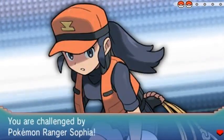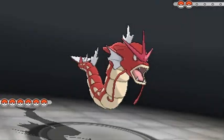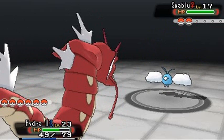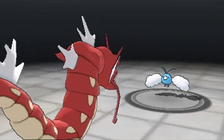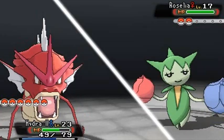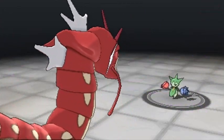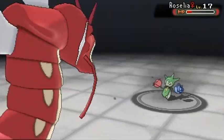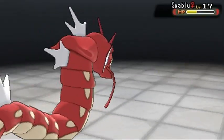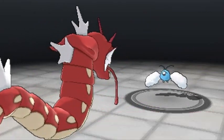A trainer appears: 'I heard there was a strange house, I had to check it out.' Pokemon Ranger Sophia wants to battle, coming out with Swablu. Hydra uses Intimidate. Using Dragon Tail — don't know why she's using Safeguard, that won't help. Knocking it around, bringing up her next Pokemon. Getting hit with Stun Spore. Dragon Tail nearly faints the next one and cycles back to Swablu.